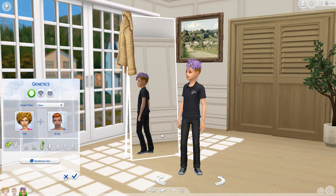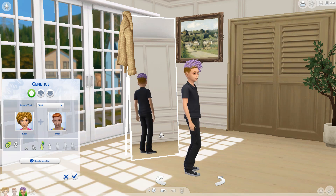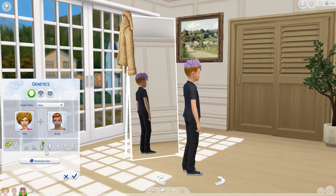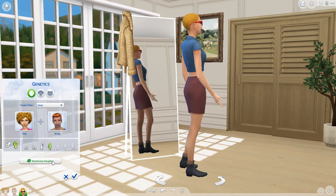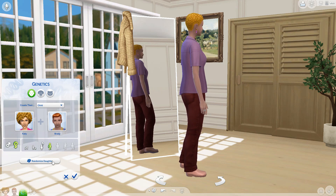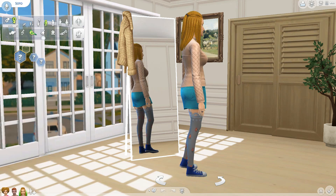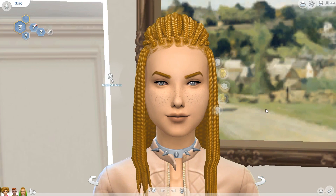Let's go ahead and make a baby! I have to try to find an angle where I'm not spoiling what the child ends up looking like. I think I'm going to do a daughter. We'll go with the teenager so we can see the features more. I'm just going to randomize it three times and see what we get. All right, so we have a cheese-haired sim! She's not bad - she's got a bit of a pointy chin but we can work with that.